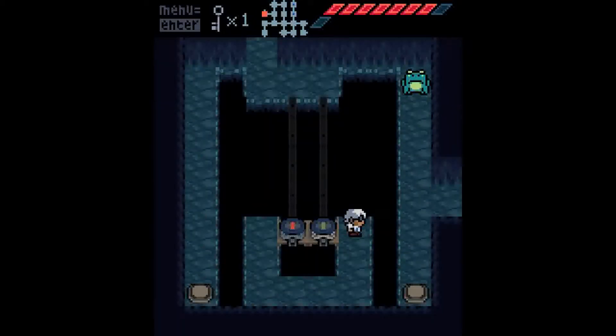Hey there, everybody! This is Harley Bartley! Welcome back to another edition of Anodyne! When we last left off, we beat the boss of the Cliffside Dungeon. And today, we're actually gonna go back and see what this key is used for.